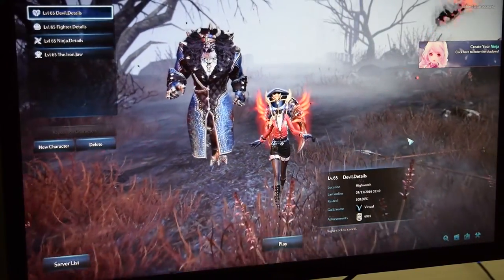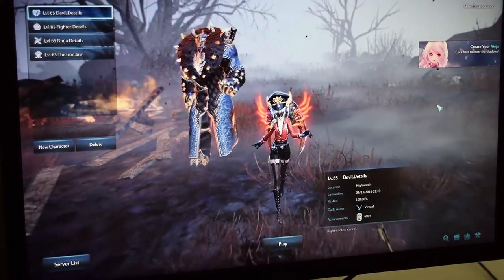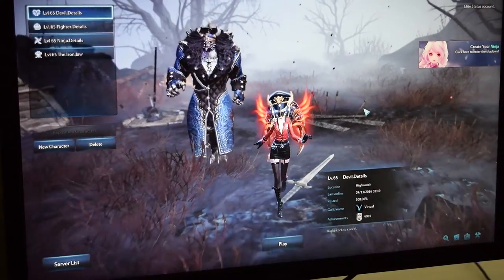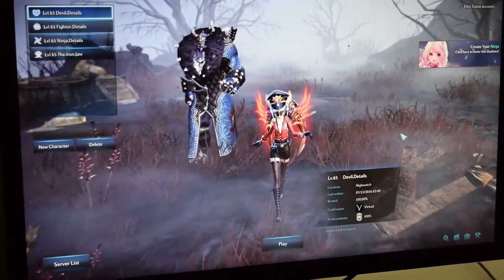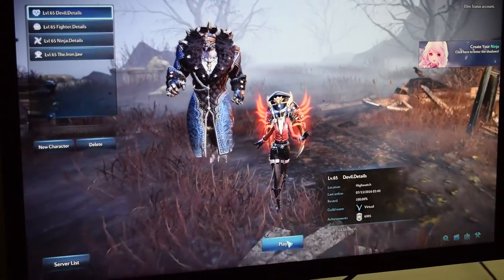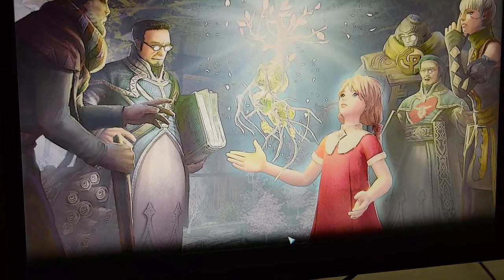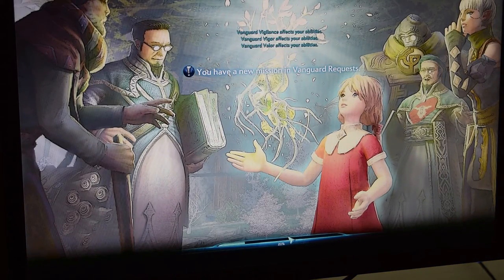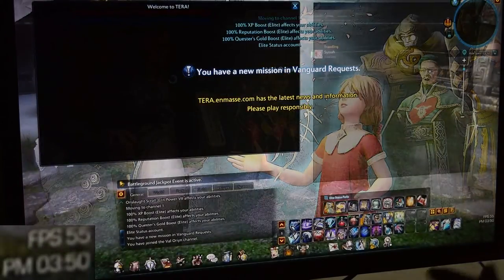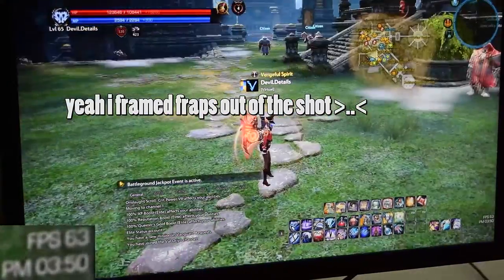Hello everybody. I got some questions in the Tera forums because everybody was talking about optimization and what EnMass or Bluehole could do and what the possible problems are. I talked about the framerate I'm able to get in this game. I know I did a video actually doing benchmarks, but showing footage with a camera so nothing is affecting my system and having FRAPS running in the corner is usually really helpful.